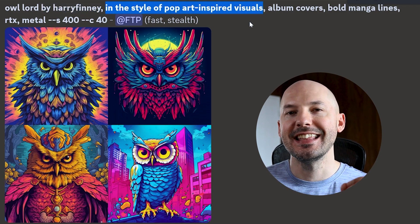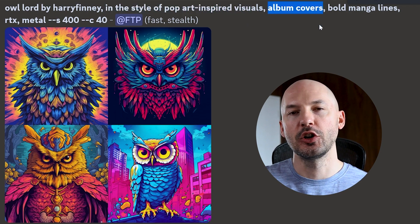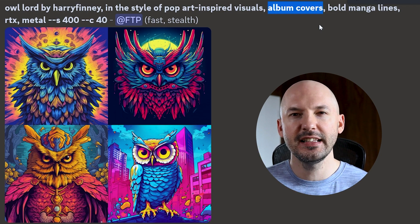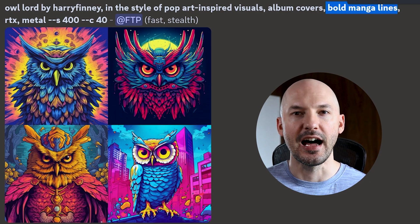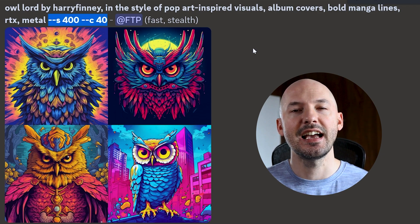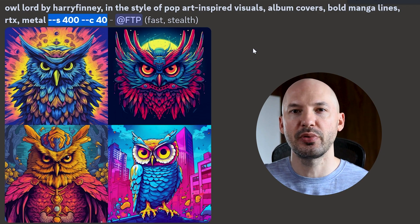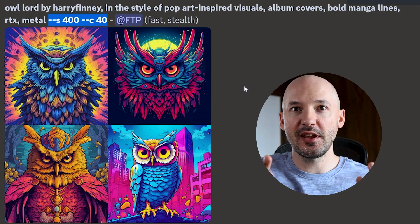Then next, you're going to say: in the style of pop art inspired visuals. And here's why I called these prompts album covers — because it's in the prompt, and I feel like that makes a pretty big difference. Then we're going to follow it with bold manga lines. Lastly, we have RTX Metal. And in some of these cases, I use Stylize 400 and Chaos 40, but that's just a personal preference — I really don't think you need to.